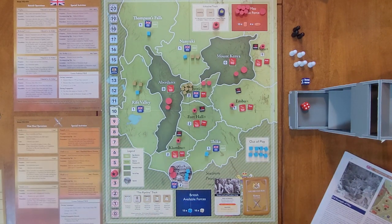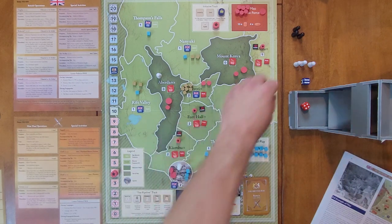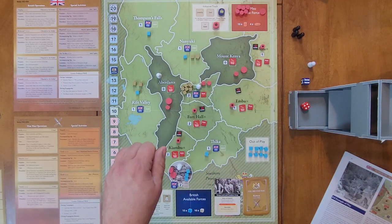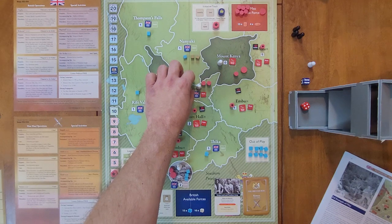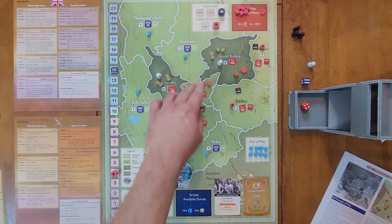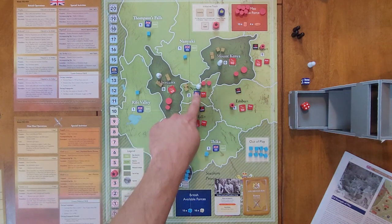The British don't have to pay operations costs — it's good to be the empire sometimes. They're going to select Abadares, Nairobi, Nairi, and Mount Kenya. They move four troops each into Abadares and Mount Kenya: two from Rift Valley and Nairi into Abadares, and two from Nanyuki into Mount Kenya. This flips control of Nairi back to uncontrolled because there's a tie, but political will doesn't adjust because control only moves when it fully flips.